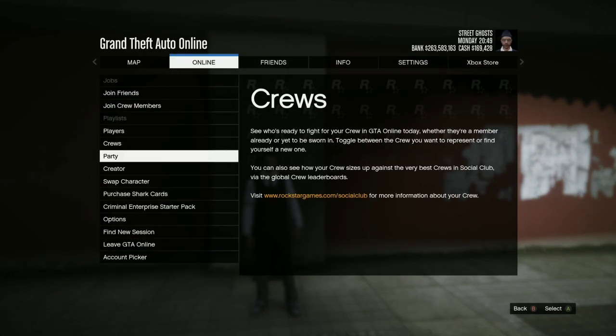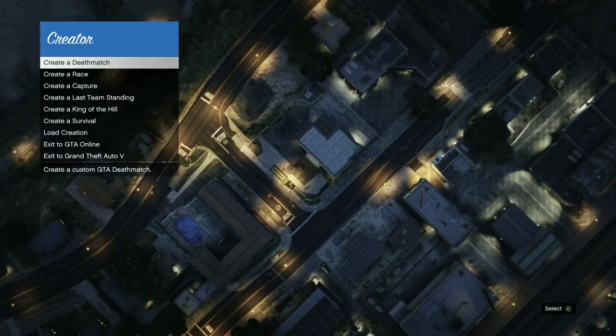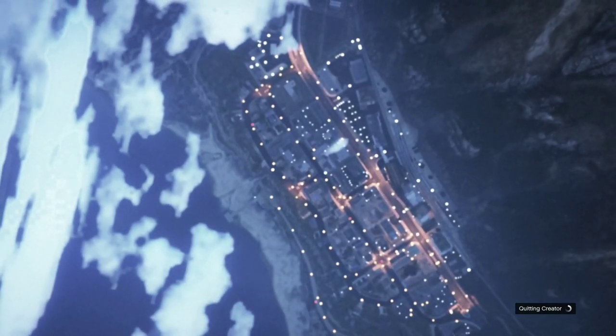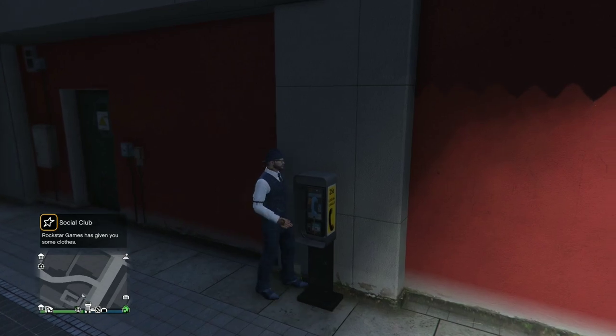This is not the mission we need — that's CEO, we don't want that. So we go to Creator, and once we're in Creator we simply press Pause, go to Online, and go into a new Invite Only session. That basically bypasses the cooldown timer between payphone hits, and now we can request another one.